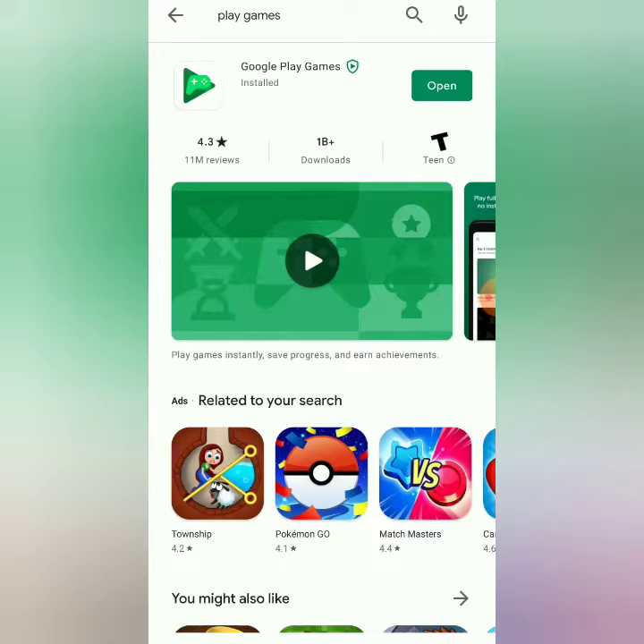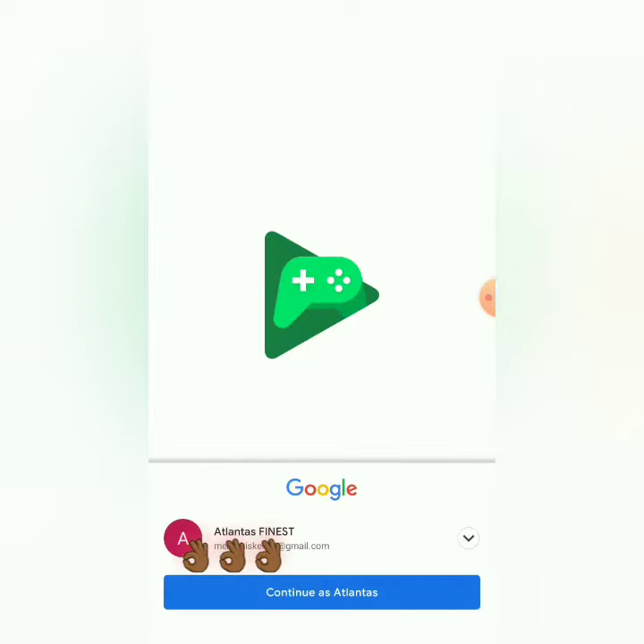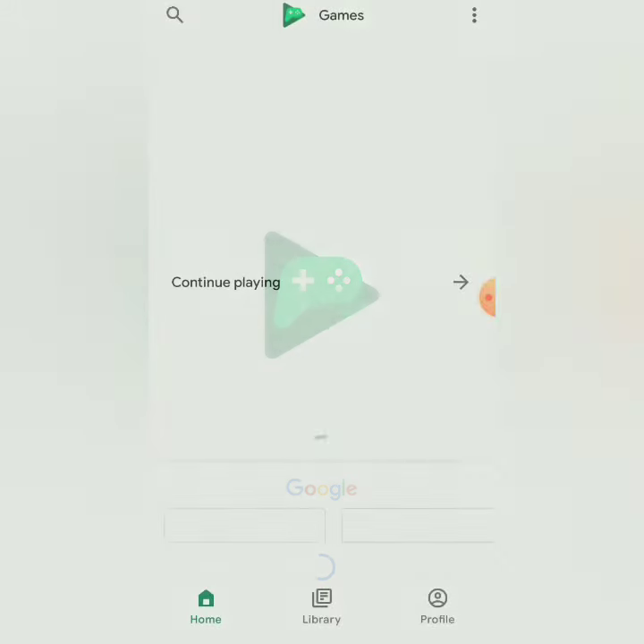Once you go to the Play Store, download Google Play Games — that's Google Play Games, it looks like this icon right here. Once you download this, make sure your Gmail, make sure you recognize the Gmail you're signing into. You're gonna need to know that information.